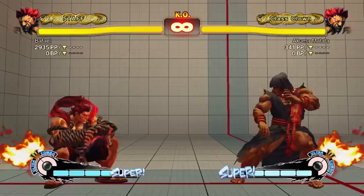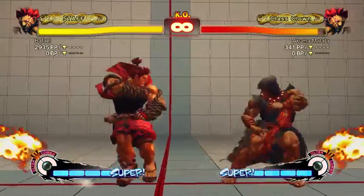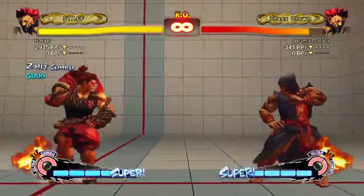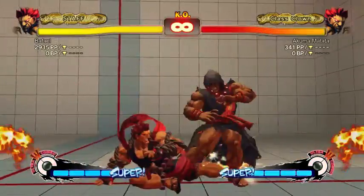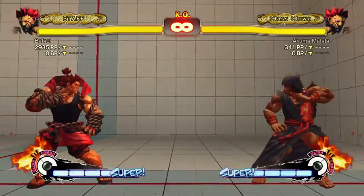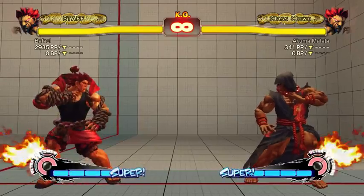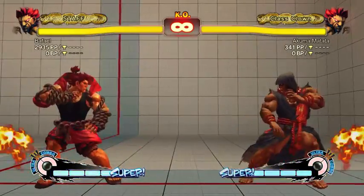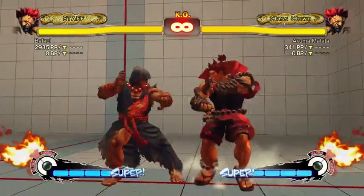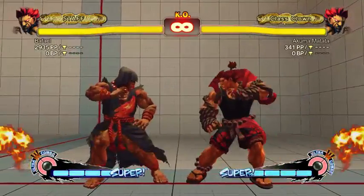Low forward is just a really good poke because it goes really far — you can stab people with it. Walk in, walk out, low forward is a common thing people do. Make sure you don't accidentally get walk-in low forward uppercut instead of fireball — that's a really bad drop because you're just unsafe. You want to go to back and then roll to down-forward, basically just wait a little bit or waste some time with a weird motion, and then you can do walk-in low forward fireball without too much difficulty.